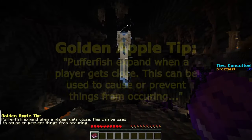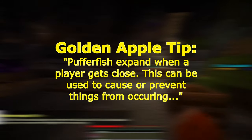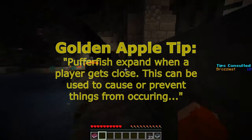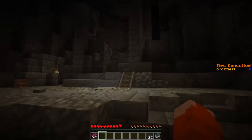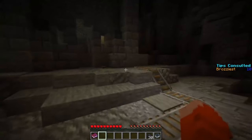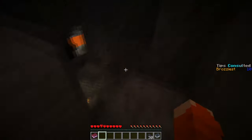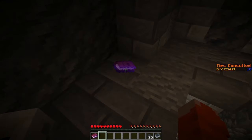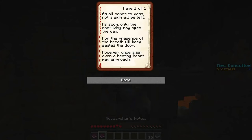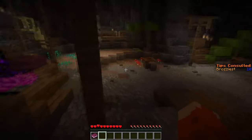The apple tip tells how a pufferfish will expand when it detects a nearby threat, and how detecting this can be used to cause and prevent things from happening. While adventuring, you may have discovered that strange noises occur around the ruins at the very bottom of the cavern — these are hidden pufferfish that will expand when you get close. Some players may have found a book in the ruins that proposes a riddle, which serves as a guide for those who understood its underlying meaning.